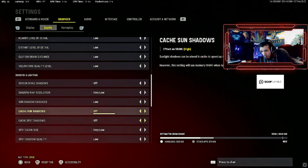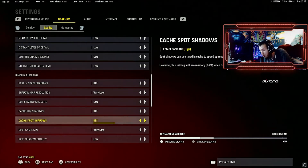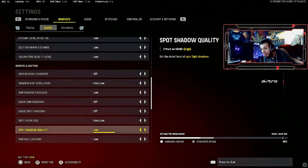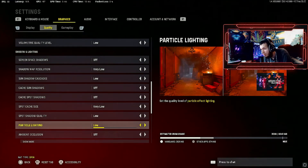In Warzone we have these on because in certain parts of Verdansk there's an FPS drop, but here we have this off — not very low. Spot shadow quality at low, quality level low. This you could experiment with — it doesn't really affect your VRAM too much, but I just drop it to low or medium.